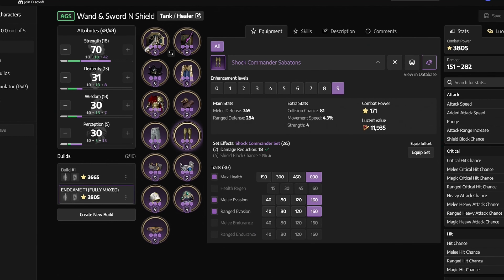Next up we have the stats, and depending on your gear, you should adjust them accordingly. The goal for your endgame build is to reach 70 Strength, 30 Dexterity, 30 Wisdom and 30 Perception. All of these milestones will give us extremely good damage, healing and survivability.